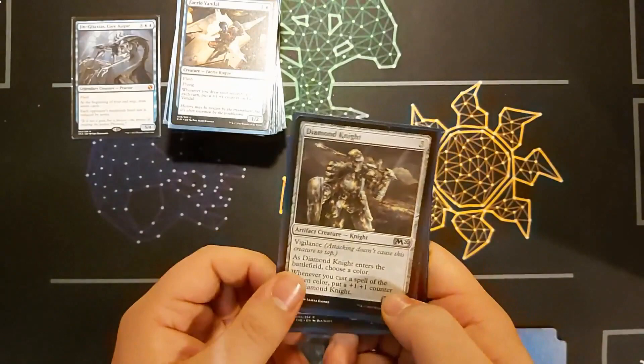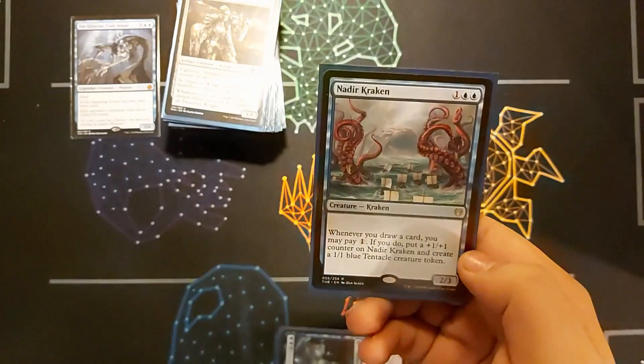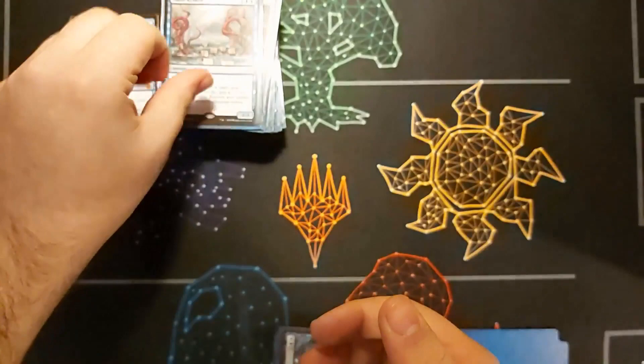Speaking of massive creatures, there's the Nadir Kraken. When I draw a card, I may pay one — if I do, put a +1/+1 counter on it and create a 1/1 blue tentacle token. Not only do I get a beefy creature, I get multiple tentacles which are really good for chump blocking.